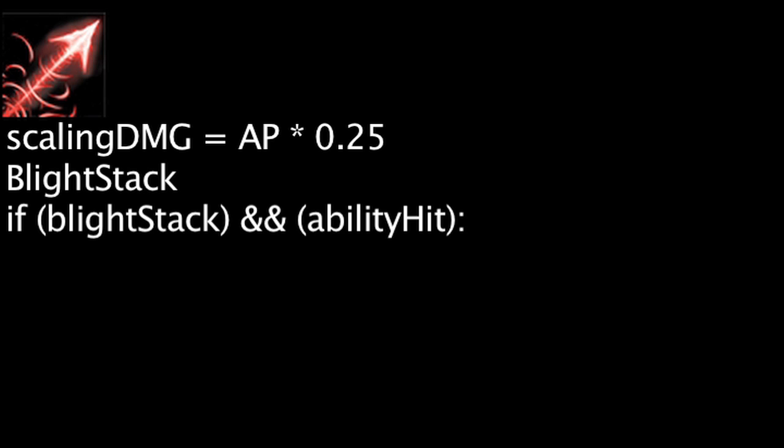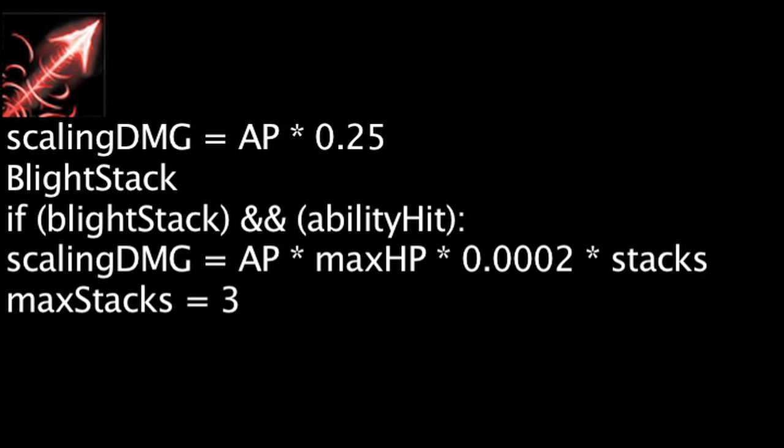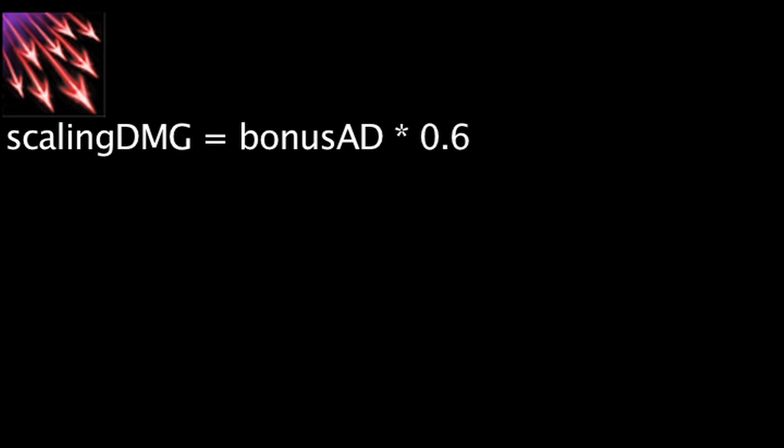Blighted Quiver will deal extra magic damage on Varus' auto attacks equal to 25% of his ability power and apply Blight Stacks. If an enemy with Blight Stacks is hit by one of Varus' abilities, Blighted Quiver will deal extra magic damage to the target equal to Varus' ability power times the target's maximum health times 0.0002 times the amount of Blight Stacks on the target. Hail of Arrows will deal extra physical damage equal to 60% of Varus' bonus attack damage.